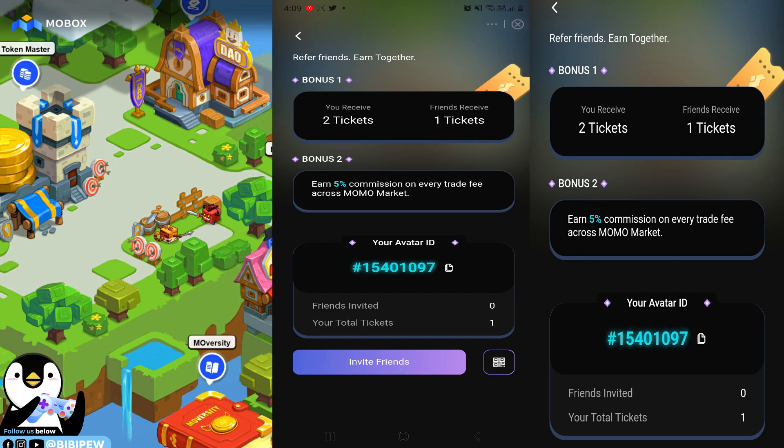Let's win the bonus tickets and earn together! If you like this video, remember to like and subscribe to our channel. You can only claim this NFT under the Binance.com app — download it from Google Play Store or the App Store. Use my avatar ID so we can both win tickets, open more Mobox, and increase hash power to mine more MBOX tokens. My avatar ID is 1415401097.